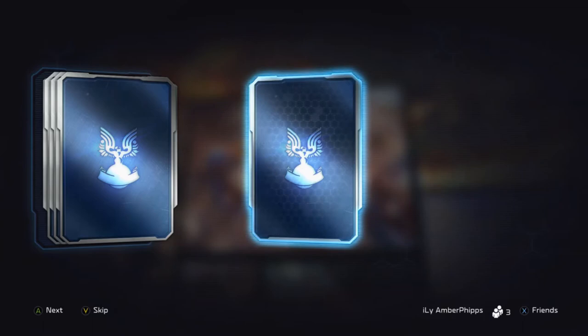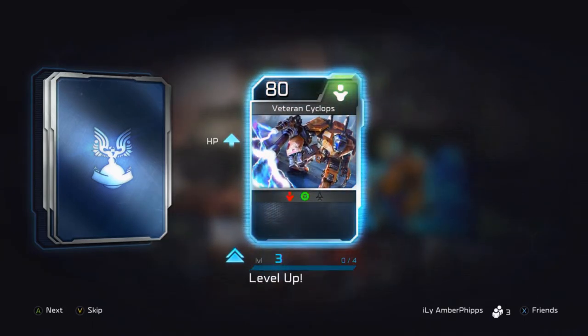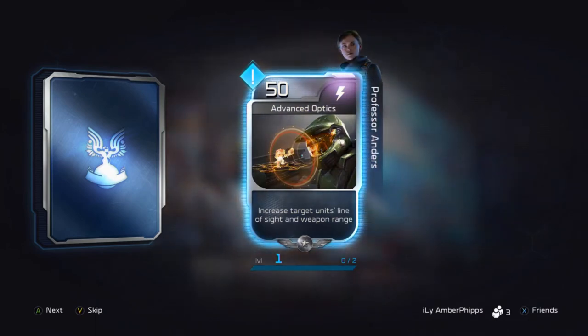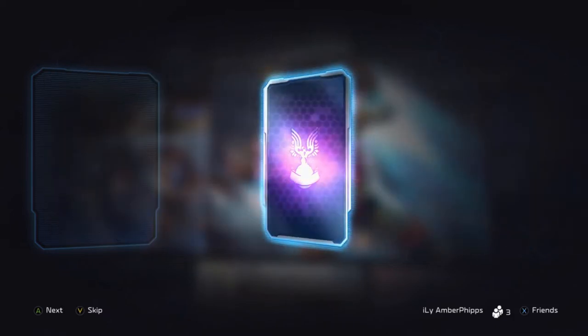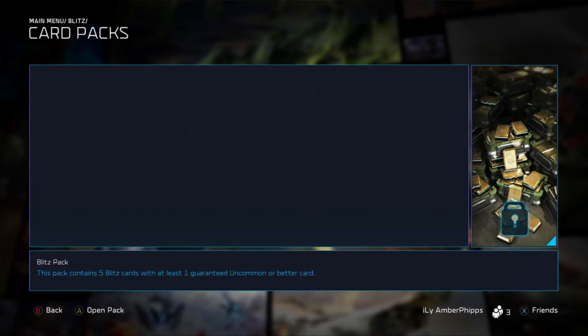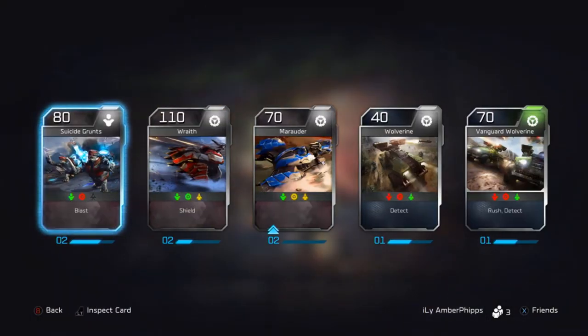Anything new — Jump Pack Brutes, don't use those, not a big deal. Marines Veteran, Cyclox up to level three. Advanced Optics increases the target unit's line of sight and weapon range — that's not bad. And Double Time, don't really use that. I'm going to go ahead and just quick-reveal these.